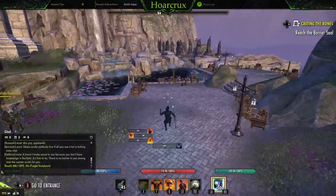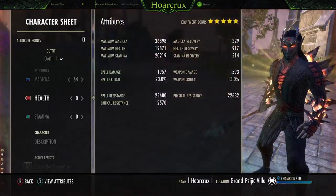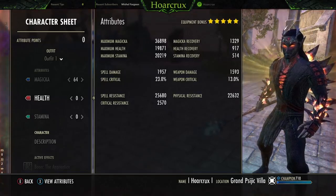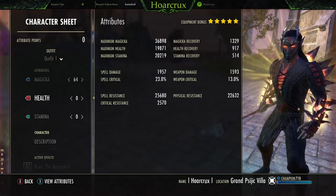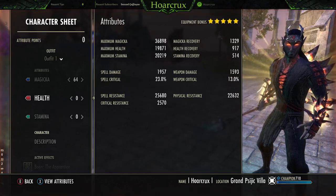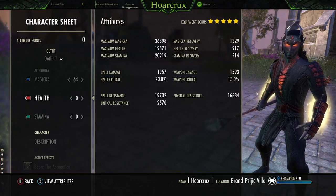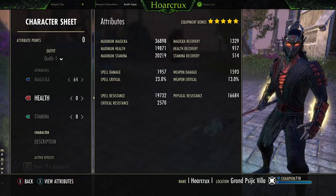This is a light armor build. Now you may think you're going to get squished on. Well, the resistances aren't too bad, but most of our tankiness doesn't really come from our resistances. It's important to have a high enough health build not to get one-tapped. But the amount of healing output and damage output you get on this set is absolutely just disgusting. Like, I don't want to say it's broken, guys, but it runs cheesy shit - this is pretty cheesy.